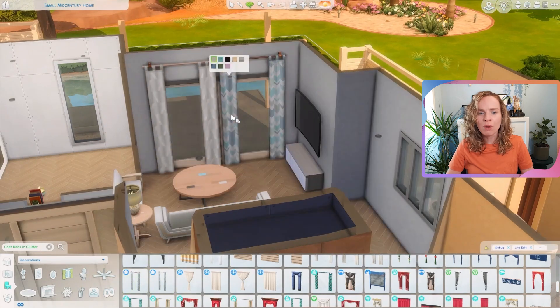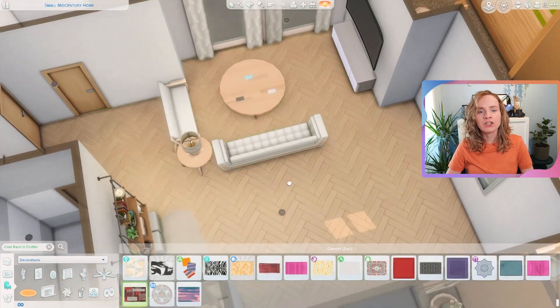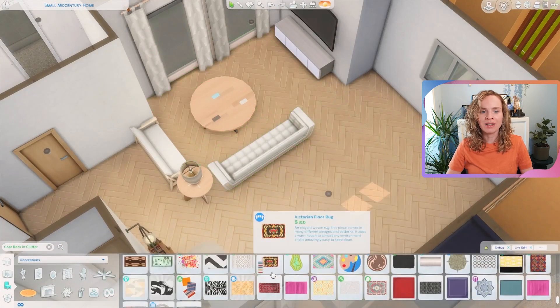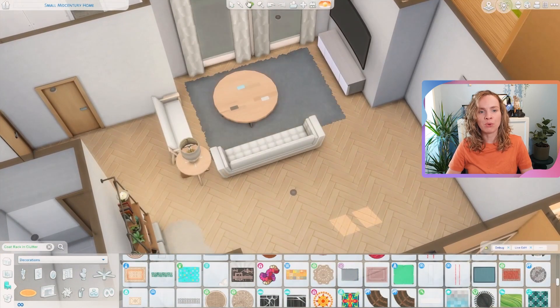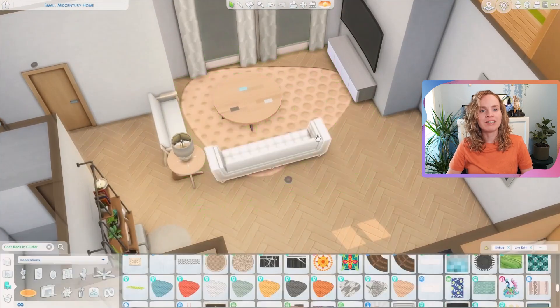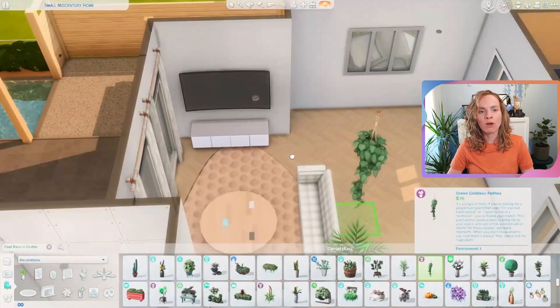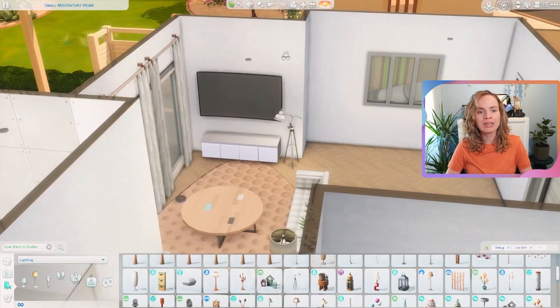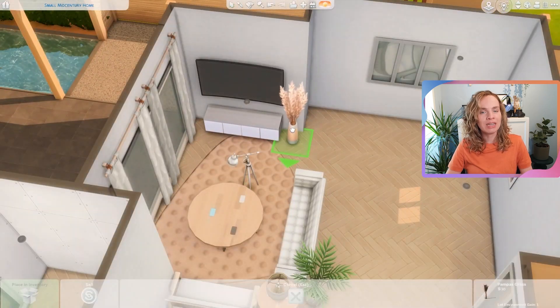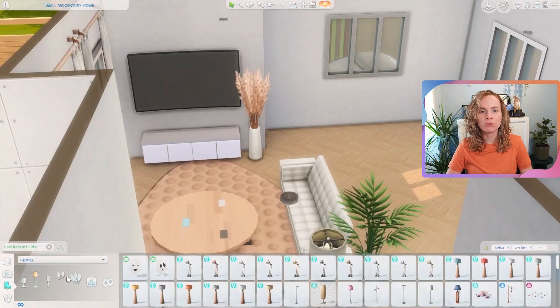I thought about going for a couple of accent walls, but I was like no — I should steer away from that because I always do that to make places look more colorful. I like to go a little bit crazy with accent walls with crazy textures or colors to brighten up the place, but I decided against it for this build.